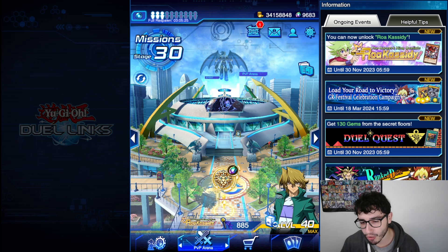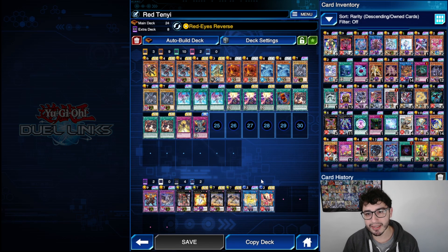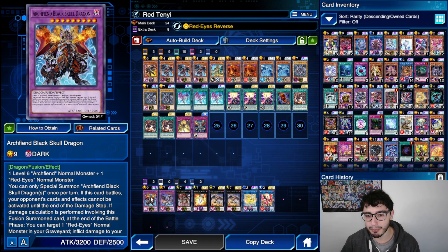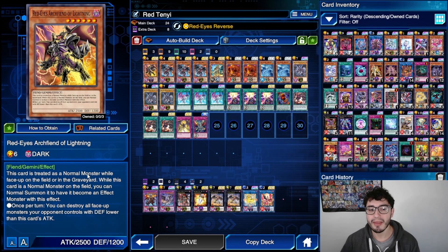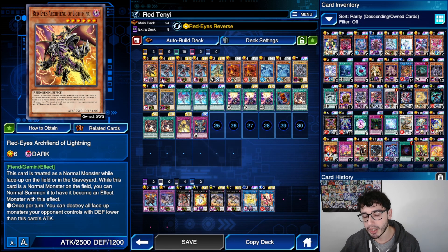I'm here with Joy the DSOD one, just because I like him more — it feels more like a man, you know. This is the build. First thing: I'm actually playing this guy but it's almost impossible to summon him, because the only guy I can summon him with is the Archfiend of Lightning, which is not treated as a normal monster when it's in your deck. The only scenario when you can summon the Black Skull Dragon is if this guy is on the field and still treated as a normal monster — but that's never going to happen. And honestly, you don't really need it.